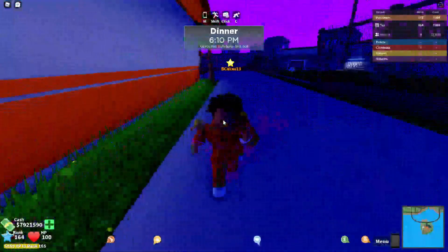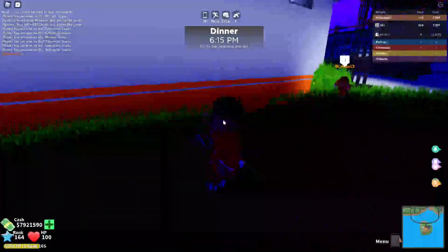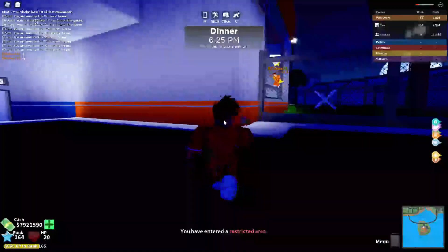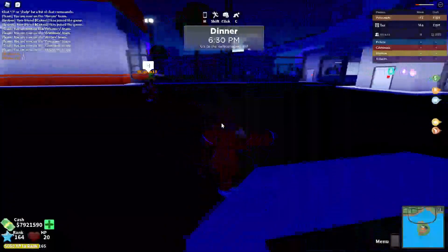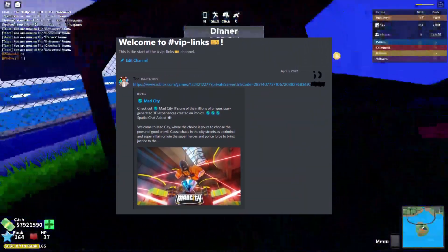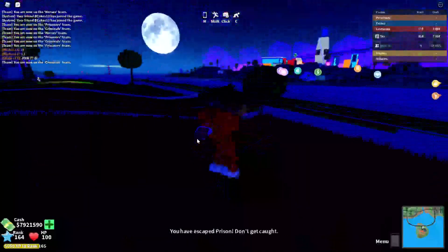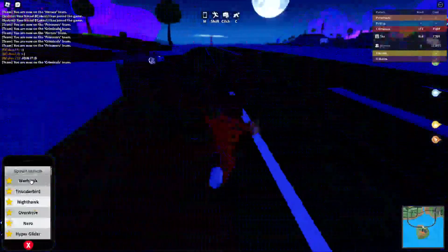So there's this escape method right here that you want to use. Basically you jump on here and jump out — you might lose some HP, but you're out of the prison. This is a private server, and if you guys want to join my private server and grind, go to my Discord server link in the description. You'll have access to the VIP link. The first thing you want to do after escaping is go grab your guns at the gun store or the criminal base.